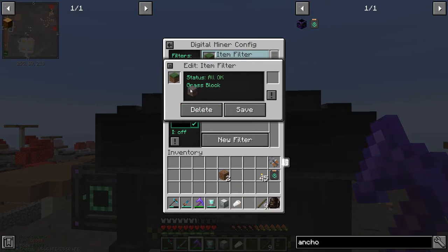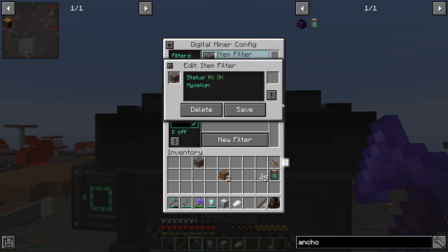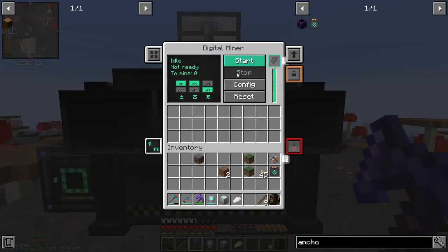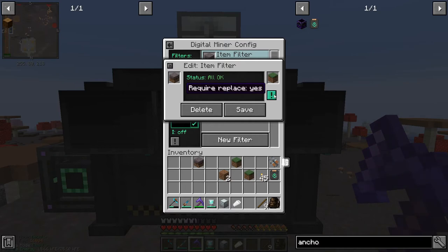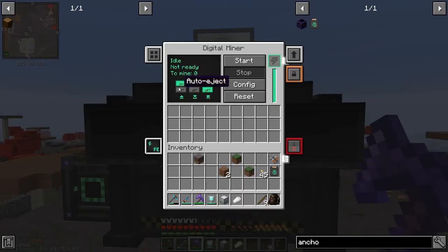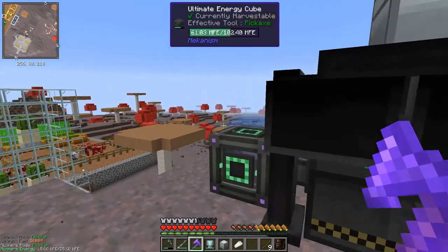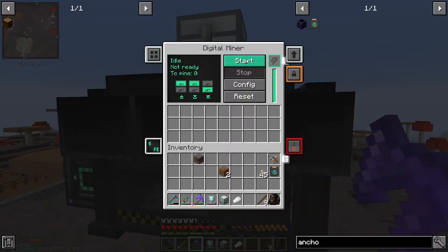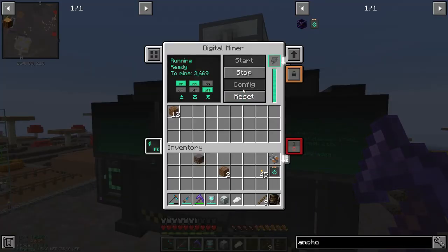I need a block of mycelium to put into the filter. I'll put that in the filter slot and also set 'requires replacement' to yes with a grass block in there. Auto pull is on so it will get the grass from the chest. I think that should do it - if I click start, it should begin mining mycelium and replacing it with grass. 3600 blocks - that's quite a lot! It's bringing data in, that's what I wanted to see.